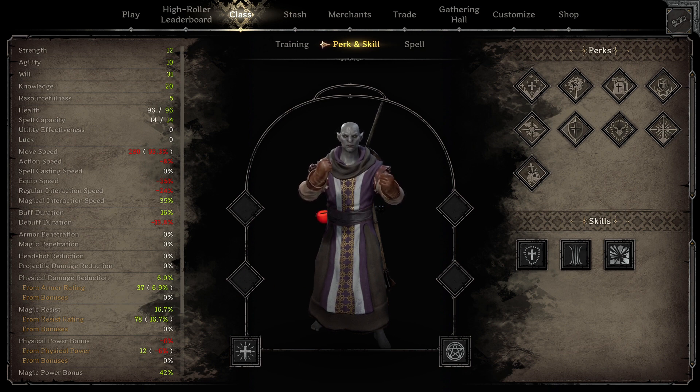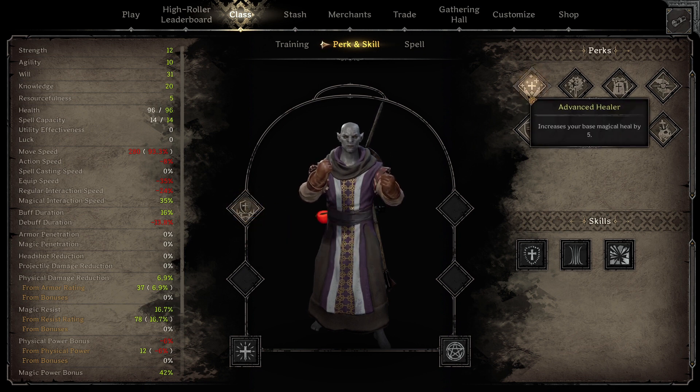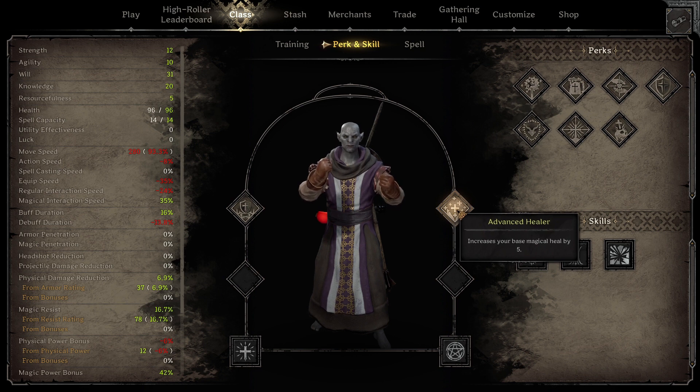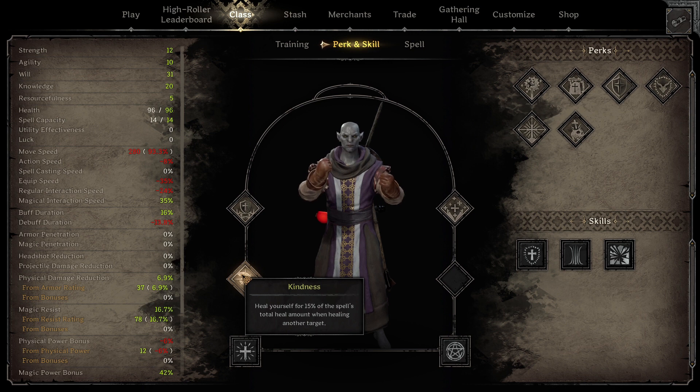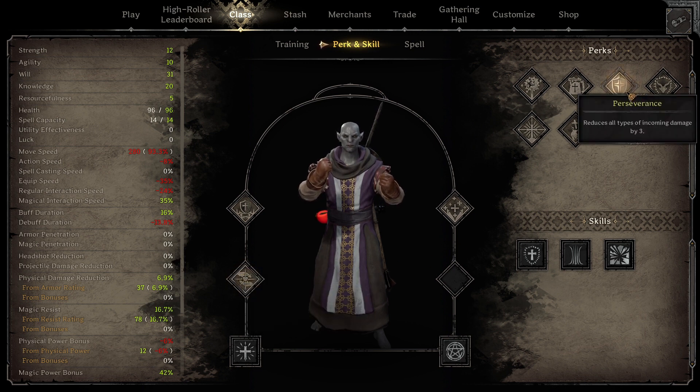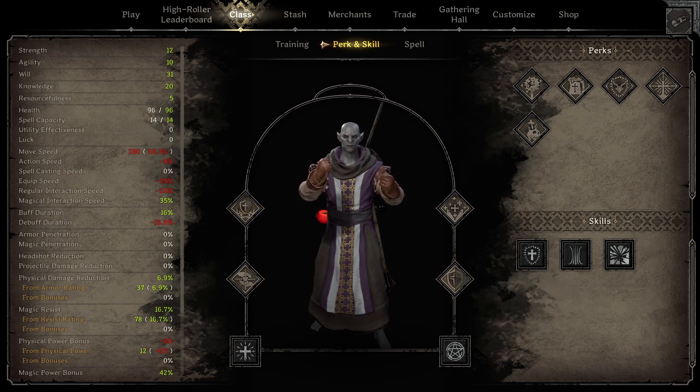Let's talk about perks. Clerics have a lot of perks to help teammates and yourself have sustain and survivability. The most go-to perks are these four. Holy Aura gives you and nearby teammates 15 armor and magic resistance — a really good perk until reaching level 5. At level 5, I personally like to take Advanced Healer, which increases your magical healing by 5, so Lesser Heal does 20 and Holy Light does 35. The next perk I like is Kindness, which heals you for 15% of how much you heal an ally. The last is Perseverance, which reduces all types of incoming damage by 3. I'm not sure if it affects the Darkness, but I don't believe it does.